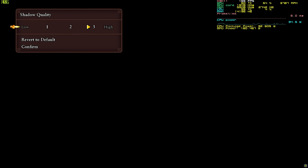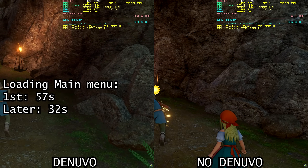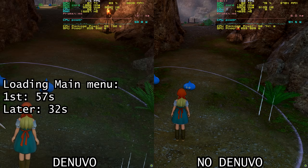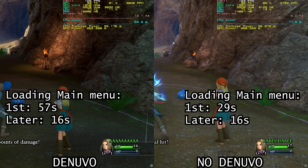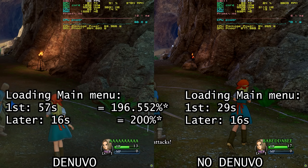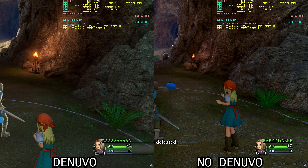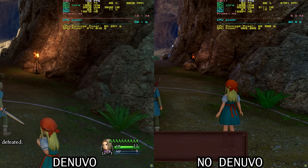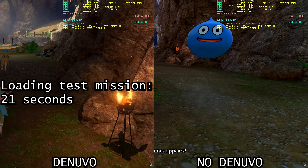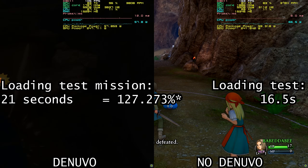Moving on to Dragon Quest XI: Echoes of an Elusive Age Definitive Edition. The Denuvo-protected executable took 57 seconds to load the main menu on its first run and 32 seconds on subsequent runs, while the unprotected EXE took 29 seconds on first run and 16 seconds on subsequent runs — the Denuvo build took almost twice as long. The test sequence begins when the player enters the cave, fights slimes and needlers, and ends at the cave exit. The Denuvo EXE took 21 seconds to load this sequence, 127.273% the time of the unprotected build which loaded in 16.5 seconds.